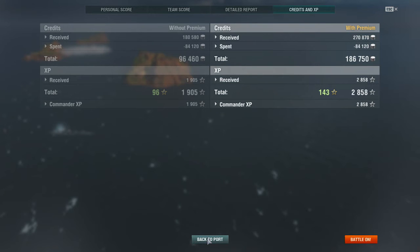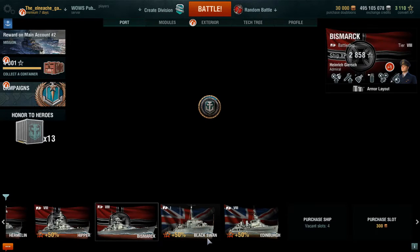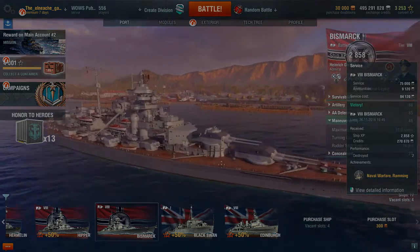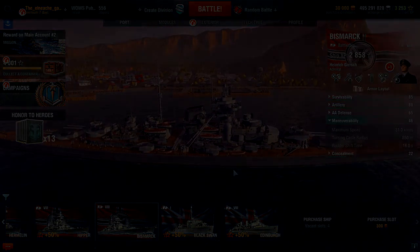Sank a tier 9 cruiser and a tier 9 battleship, and came out with a premium account 186,000 credits — so that's not bad. Anyway, I hope you enjoyed the video. It was just a quick look at the Bismarck. We'll try and do another video while the test server is up, and hopefully I'll unlock it myself soon. Keep playing whatever you're playing and I'll catch you next time.